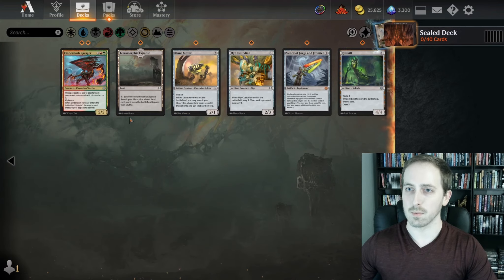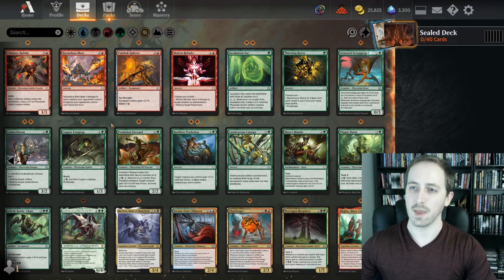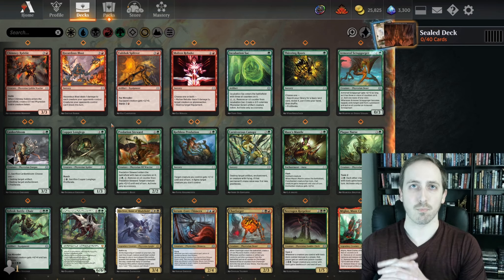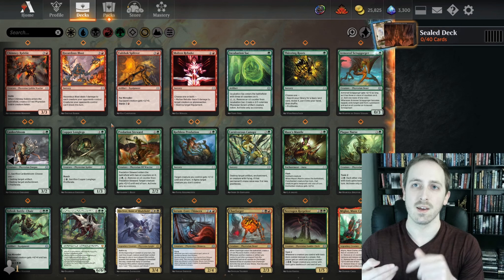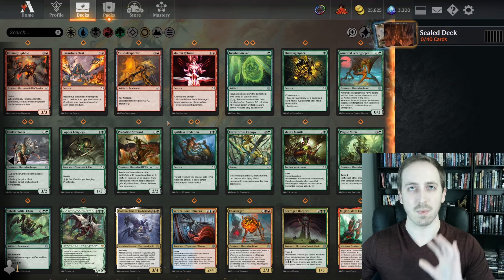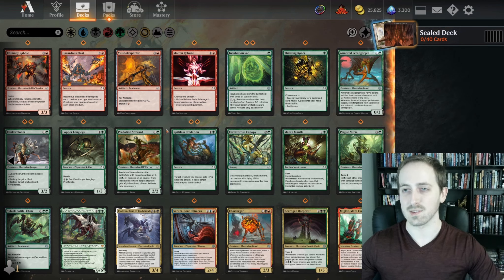General rule of thumb playing Limited is you want to follow a strategy called BREAD. You're looking to prioritize Bombs, then Removal, anything with Evasion, some kind of Advantage, and then Dudes. So we're going to prioritize the best things — bombs — put in as much removal as we can, and then kind of go down the list.